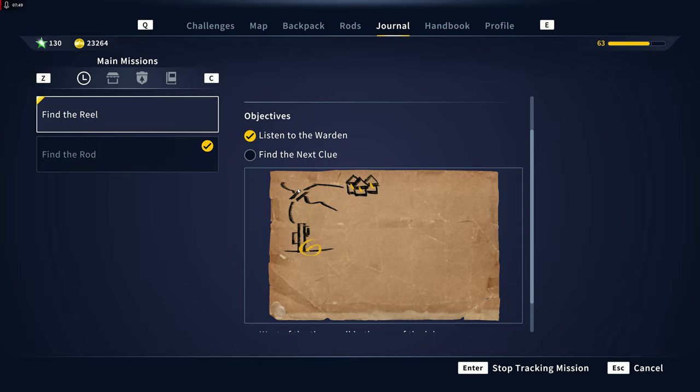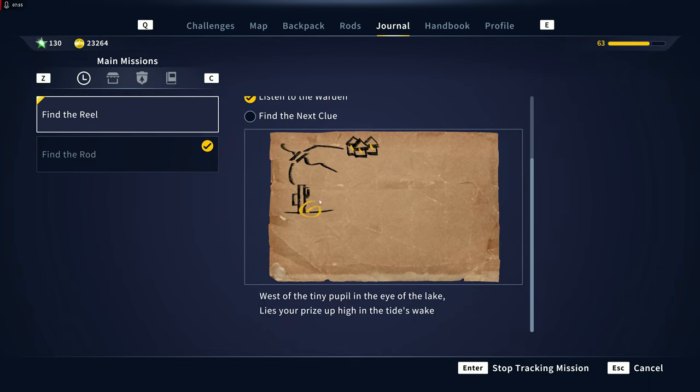The reel is going to be like another scavenger hunt thing. The clue reads: 'Right west of the tiny pupil in the eye of the lake lies your prize - surprise up high in the tide's wake.'